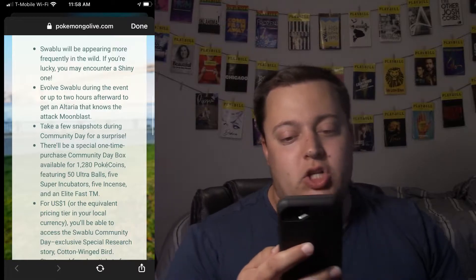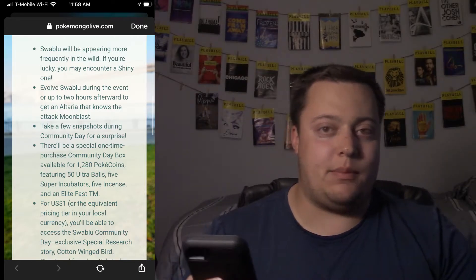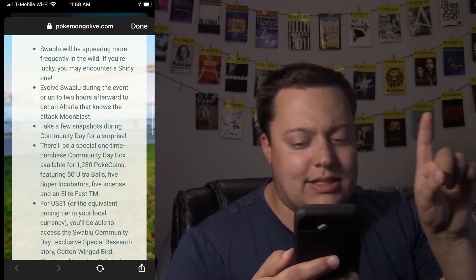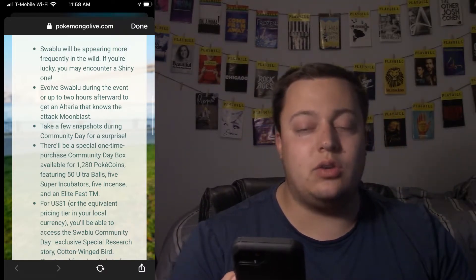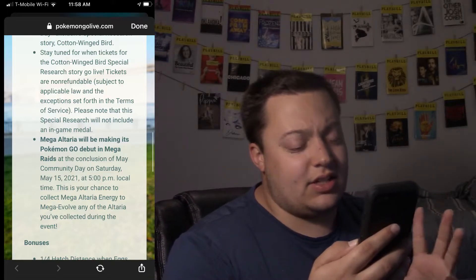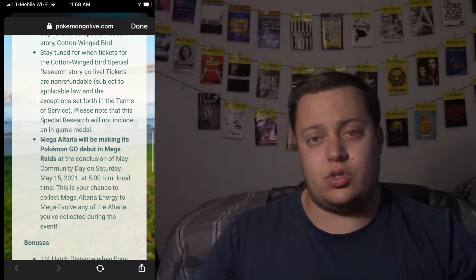There will be a special one-time purchase Community Day box available for 1,280 PokeCoins, featuring 50 Ultra Balls, 5 Super Incubators, 5 Incenses, and an Elite Fast TM. For $1 USD, you'll be able to access the Swablu Community Day exclusive special research story called 'The Cotton Winged Bird.' Tickets are non-refundable. Please note that this special research will not include an in-game medal, just like with the other special research stories.